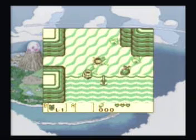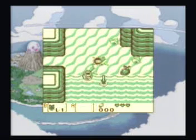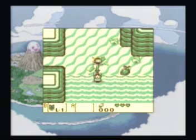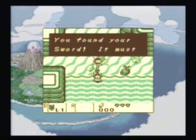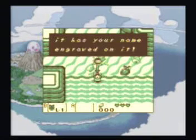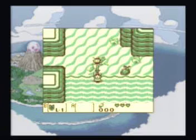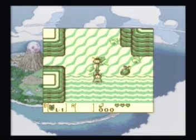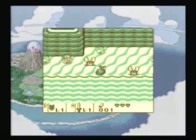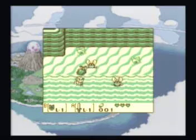After talking to the owl character — this is probably his first introduction — you can now pick up your sword. You engraved your name on your sword, which is a very good thing to do because you never know when you might need it. After gaining your sword, the music will of course change, and you can now attack enemies, which is really great.